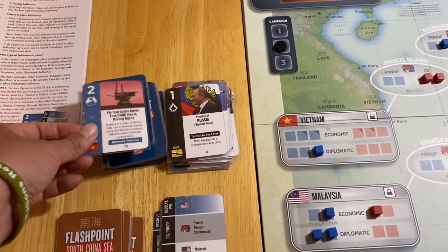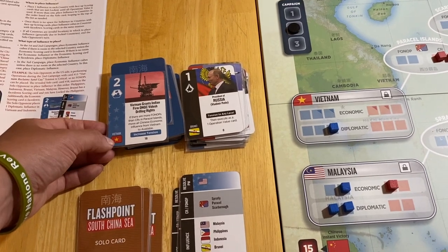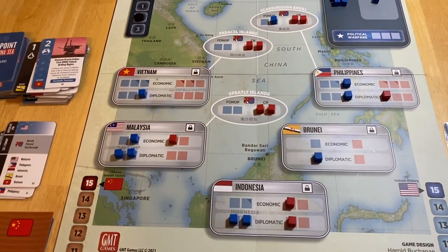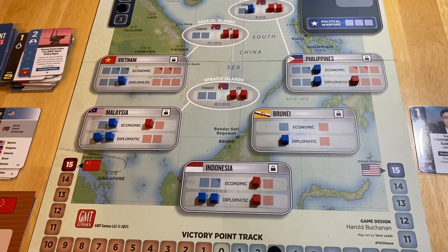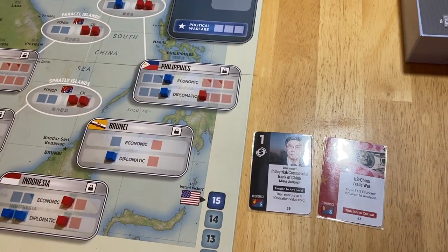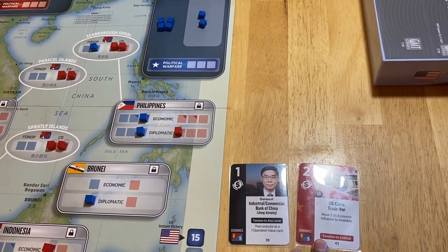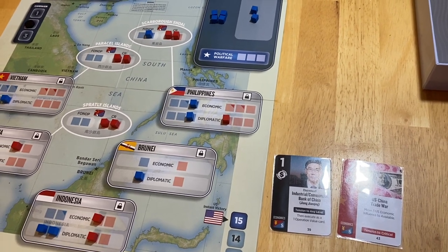Their next play is a two-op and they are going to score Vietnam — they have a one-point advantage. So they get that point back. Now Vietnam has been scored, but that does yield some operational tempo to me. One of the things I'm considering is whether I take the risk on economy scoring. Anything I throw into the economy I'm going to lose at the end of this turn. I'd rather have diplomatic support in some of these countries, thinking long-term. He doesn't have enough diplomatic influence to warrant a political warfare attack, nor could I do so even if I wanted to because of the tension state.